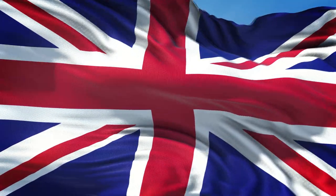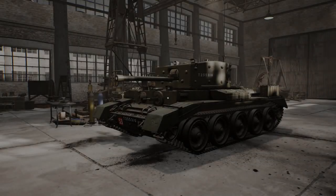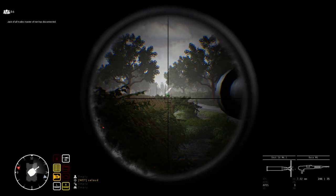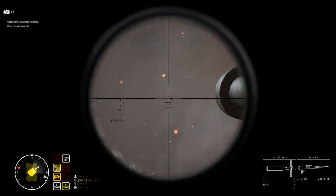Now to move on to the British tanks. There are the Daimler and Staghound light tanks, Matilda and Churchill heavy tanks, and the Firefly and Cromwell medium tanks. To start with the heavy tanks: the Matilda only gets AP, so you get no choice. But the Churchill has APC, APBC, and APDS.